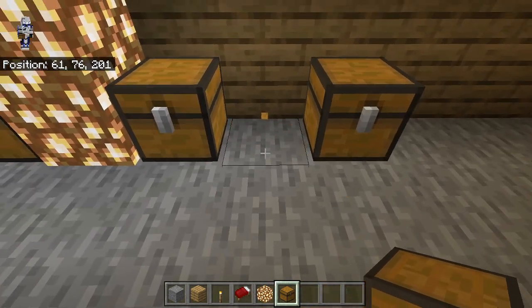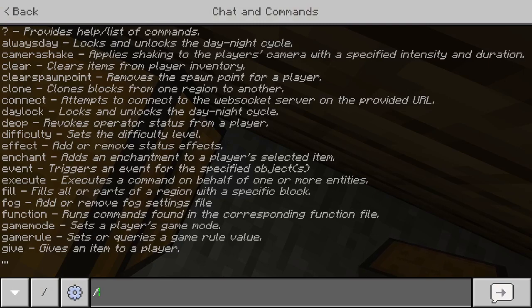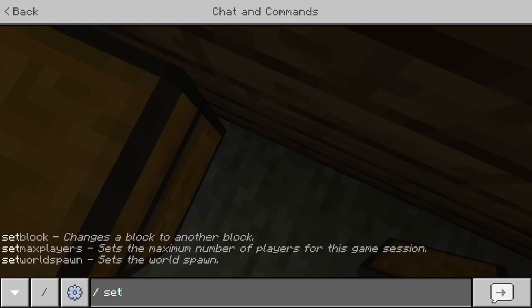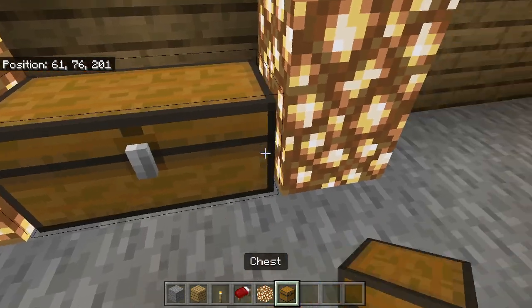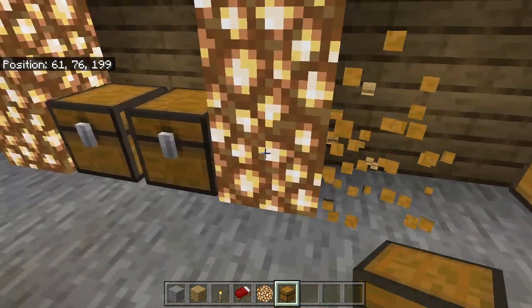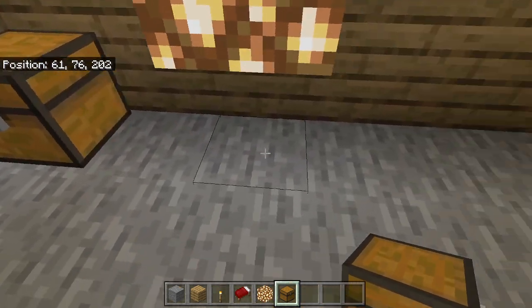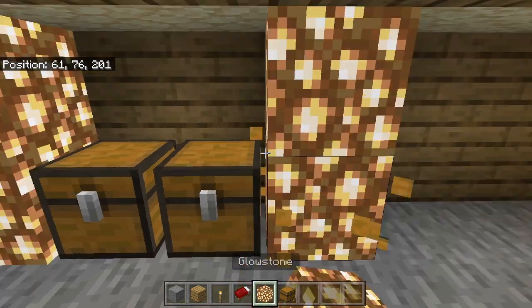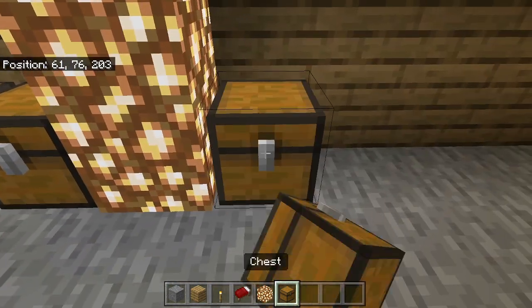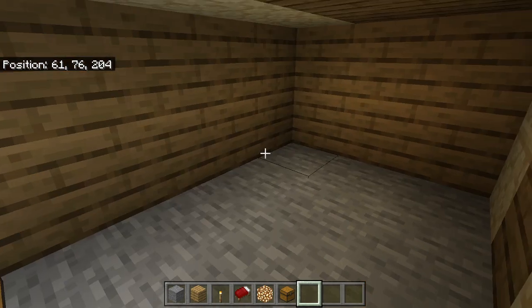Basically there should be a glitched chest here. There's a double chest here that is glitched. Now we got it — so there's basically two sets of chests. There's a single chest here, and then at this back wall we have some more stuff.